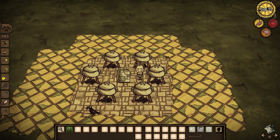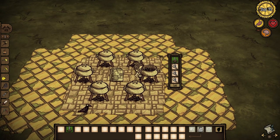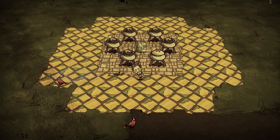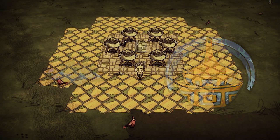This is the last of the non-Warly crockpot dishes. This usually happens when you let an absolute donut into the kitchen. Wet goop is not food, and you really only see this used to make rot or craft the terra firma tamper. F tier.